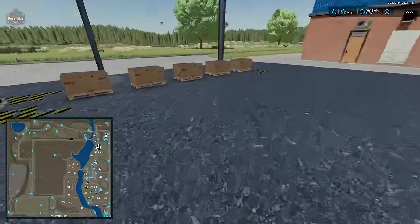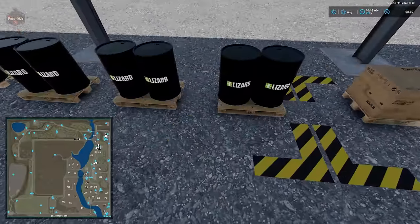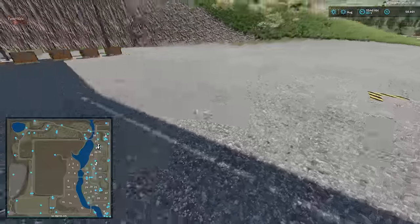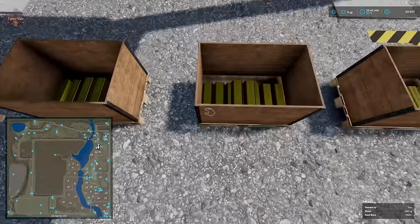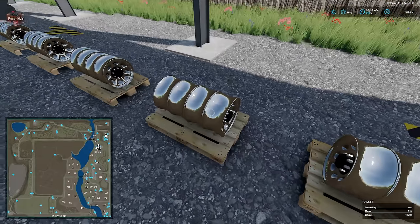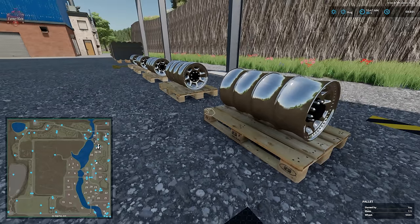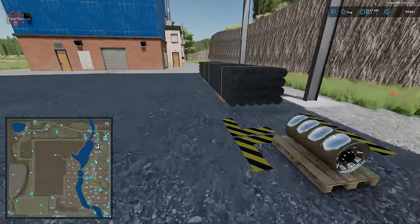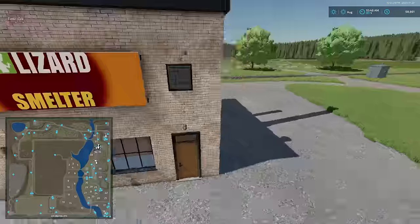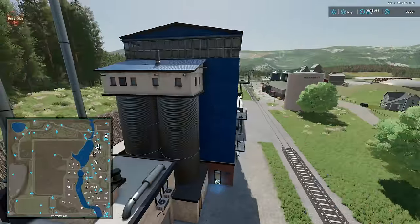Here we have our smelter — we can make nails, empty barrels, metal rolls, gold bars, wheels and fancy car rims, and pipe. We have our dump point and interactive point at the smelter. Then looping back around — we skipped the waste production point. Here is our septic production. We also have our wood dryer, old sawmill, and transfer silo nearby.